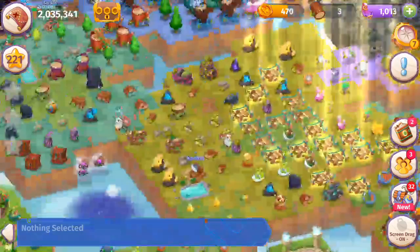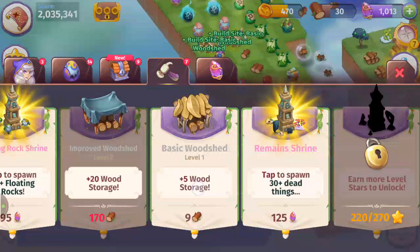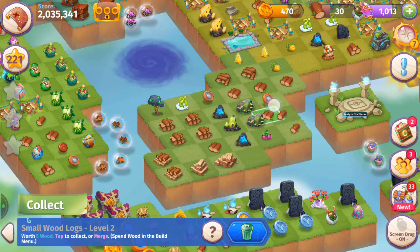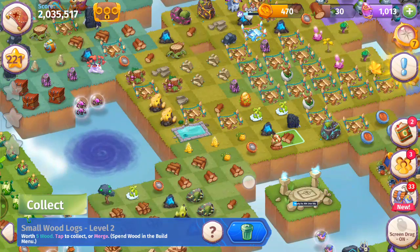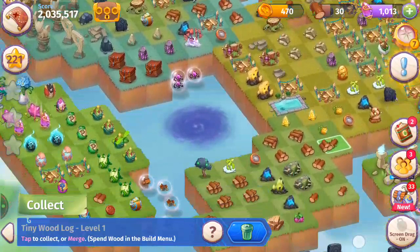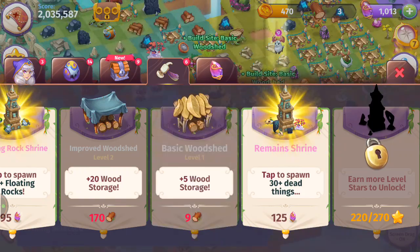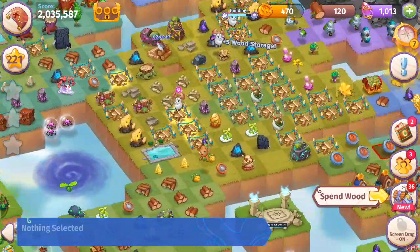Leftover wood found — buying a bunch more wood sheds. Out of space again — merging some more wood. Got these level twos right there, bringing wood over here, making a five-merge with these level ones. Getting a couple more, refilling wood. Easy merges with these rocks, get a couple more wood sheds before the price goes up too much. Merge those coins, get a couple more wood sheds.